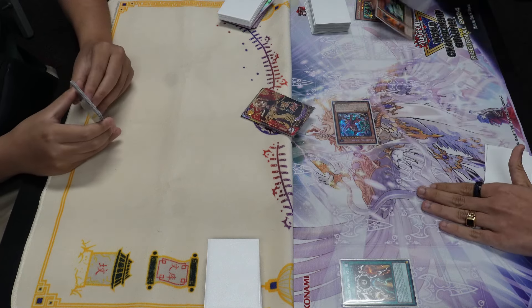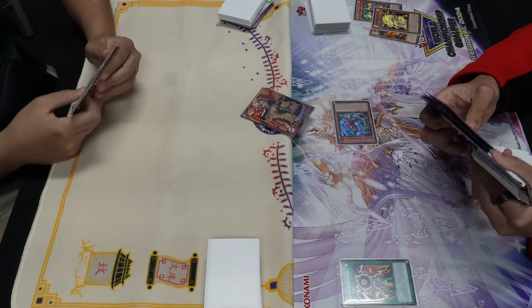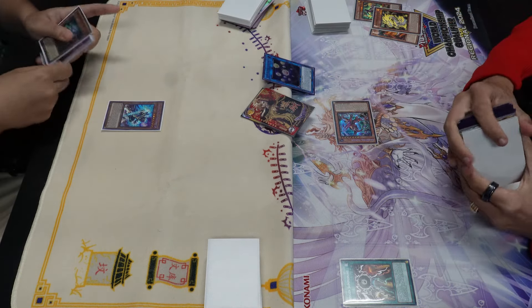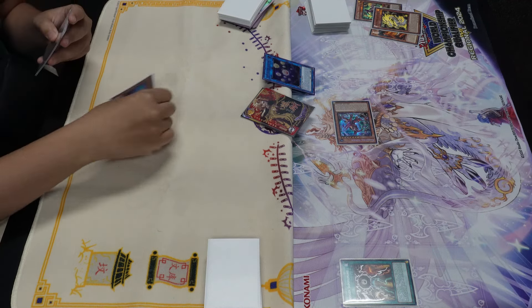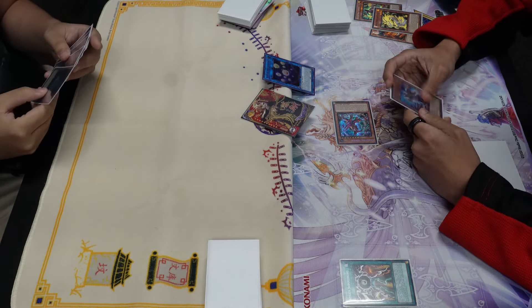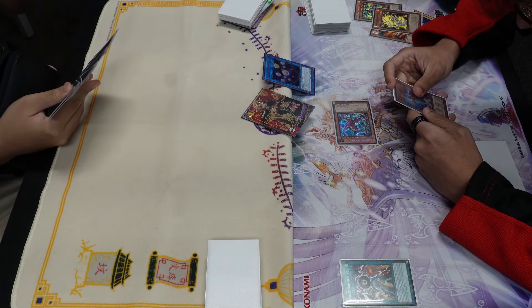He's got a synchro summon. Synchro summon? Synchro summon for Black Rose Dragon. There's no synchro summon — let's go. Yes, it came up. It ties me. Without more. Is this good? No. One. Two. Let's cut it out. This is some shenanigans.